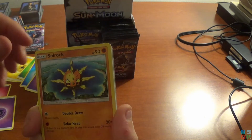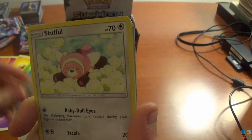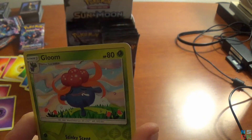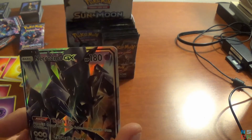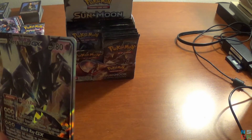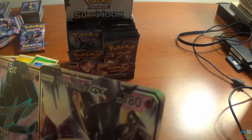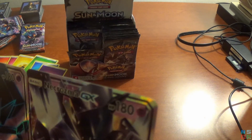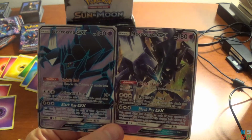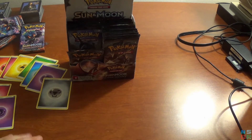Pack nine: we have a Psychic Energy, Soul Rock, Semipore, Bodybuilding Dumbbells, Meowth, Stuffle, Pansage, Krogunk, Pikachu. Reverse holo for the pack is a Gloom. And the final card is — are you kidding me? Another different Necrozma GX! It's the same card but it's different art. Holy cow, two Necrozma GXs in the same box.